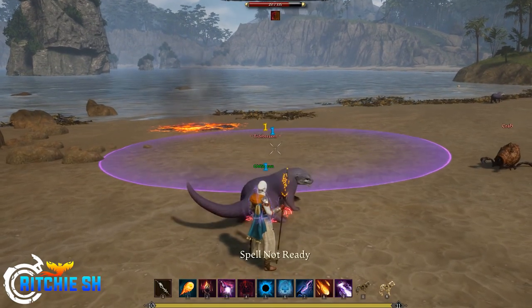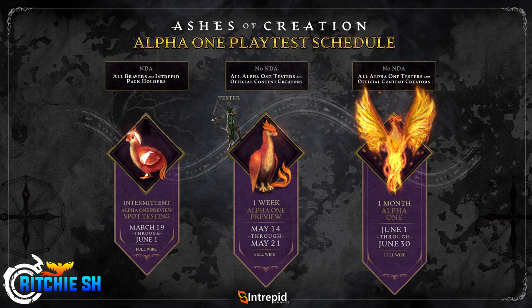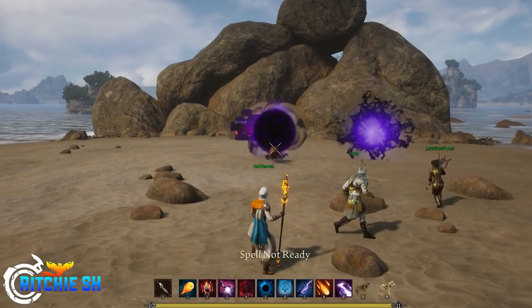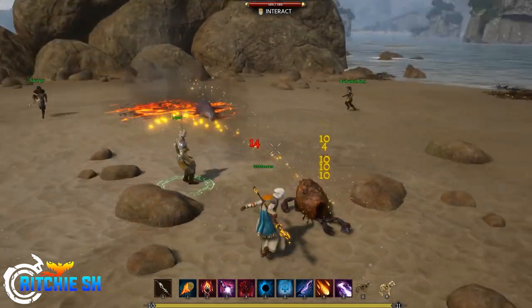As you probably know by now, Ashes of Creation's NDA drops in less than two weeks with a pre-alpha test on May 14th, going on for a week, followed by the Alpha 1 month-long test on June 1st. And many of you have been asking, trying to figure out how to get in on this — well, today is the day.